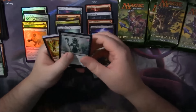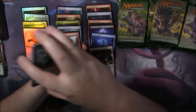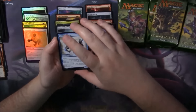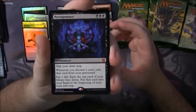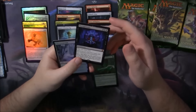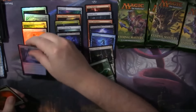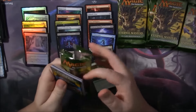We got another Mythic — Necropotence. Not the best Mythic in this set, but also not the worst. I think it's somewhere in the $6 to $8 range. And a Foil Thornwood Falls — because, you know, we didn't have enough of these lands from Khans. And we got a red-white Goblin Token, specifically for the Goblin Trenches card.